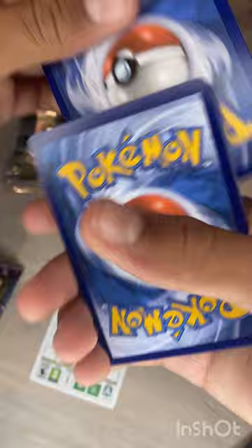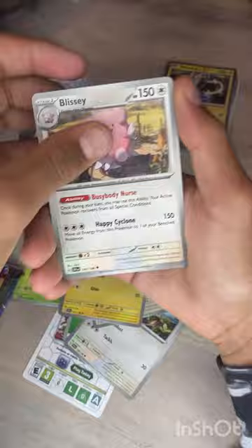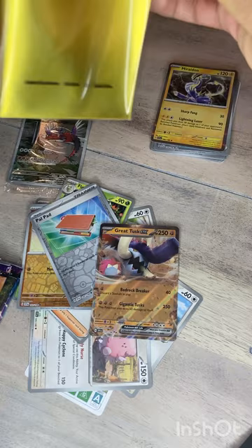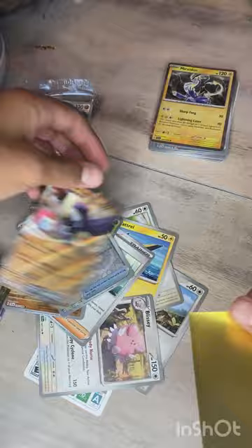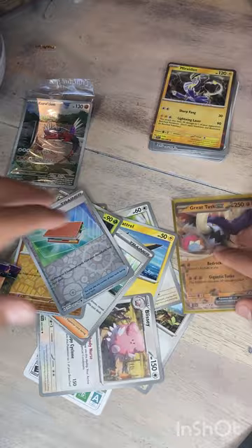Leaf energy, Chewtle, Starly, Tarantula, Watchrog, Forretress, Mankey, Pawpad, and — we got our first pull! Great Tusk EX! Finally got that one, love that card. Let me sleeve that up real quick. There you go — Great Tusk EX, first pull of the video.